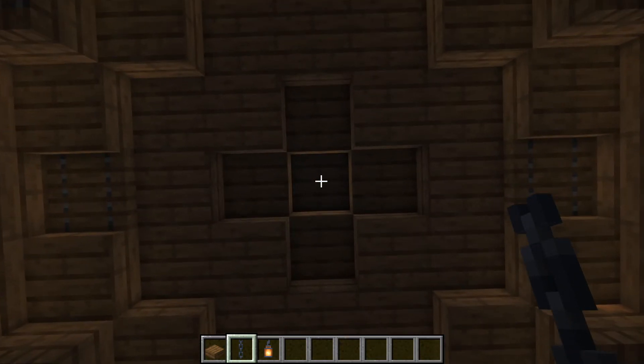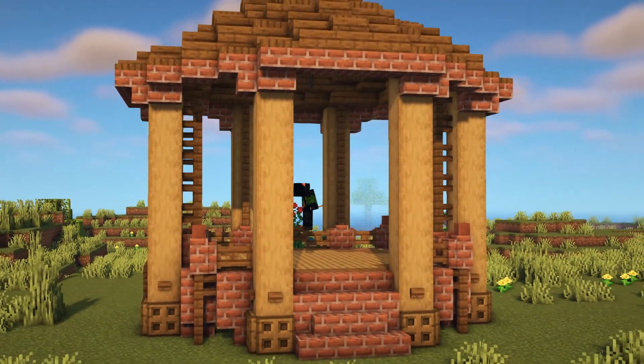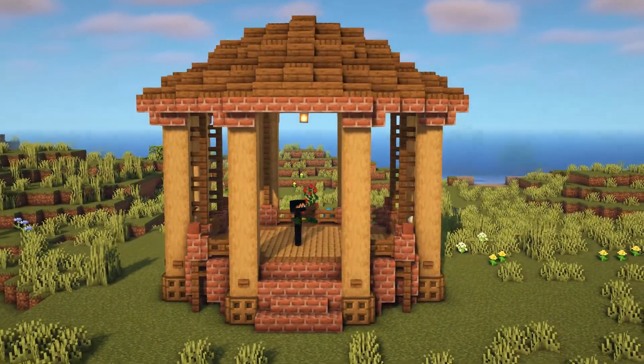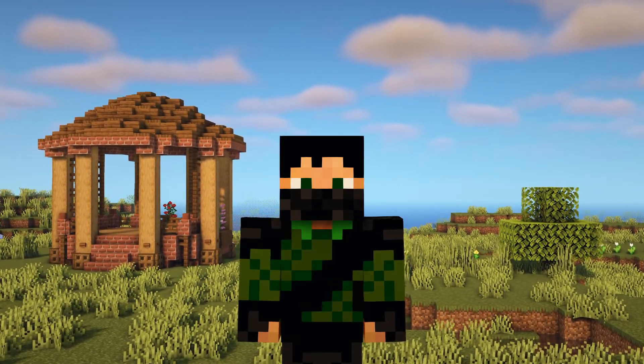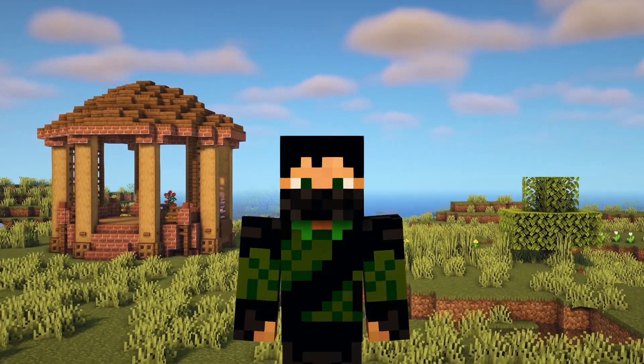The very final thing is to place in our chains and lantern — three chains with a lantern hanging down from underneath — and that right there is the gazebo all done. Thank you everybody so much for watching, I really hope it's helped you out and that you enjoy your new gazebo. I'll see you next time, bye for now.